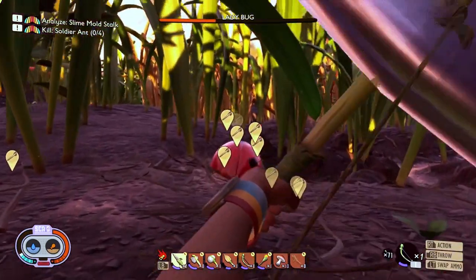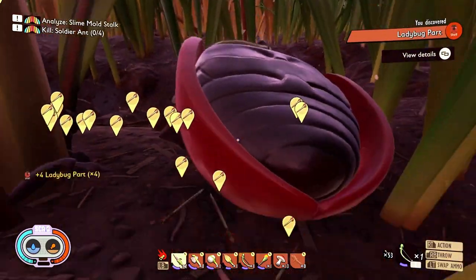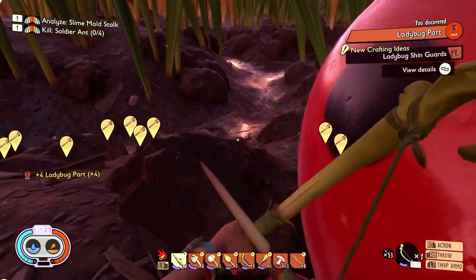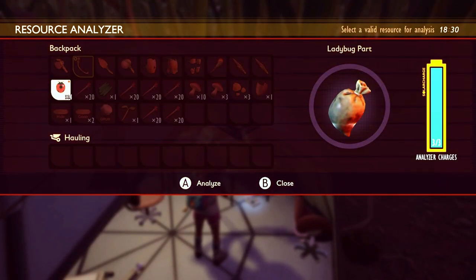Now that you're done with the combat part, you have to collect the parts from the ladybug, which are going to be the shells and the head, and take them straight to an analyzer. This way you can actually learn new recipes from the ladybug parts.